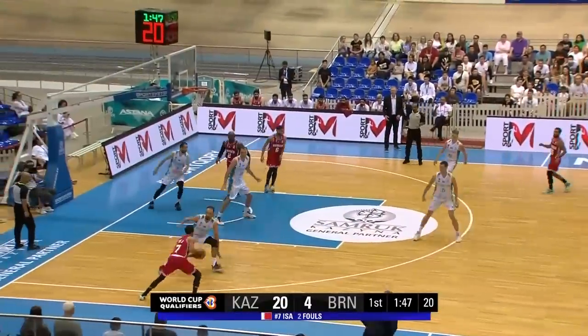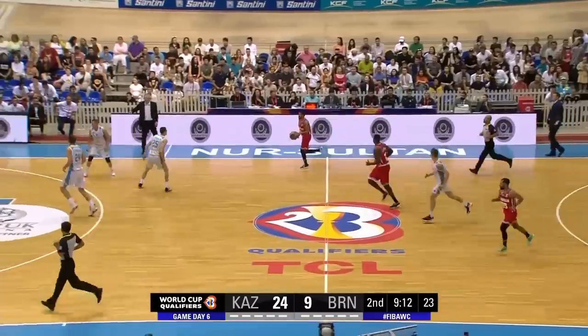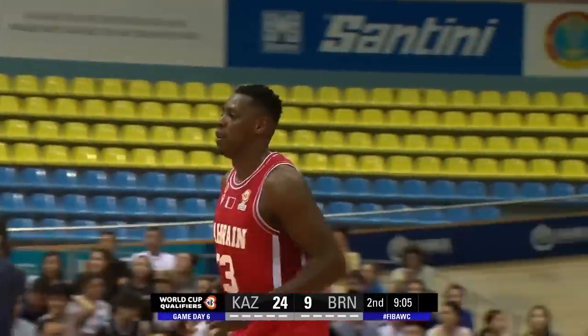Much better from Bahrain now, leading it down the middle of the court. Issa with a behind-the-back pass to Chisholm, who gets a short two. Then Hamouda hits the free throw line jumper — that's his second bucket of the game.